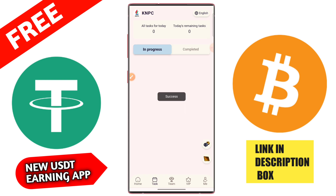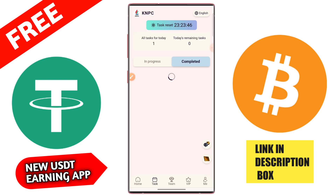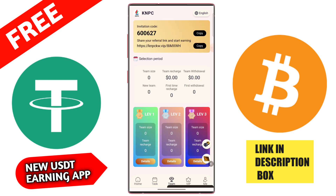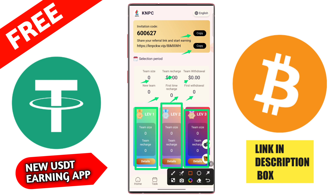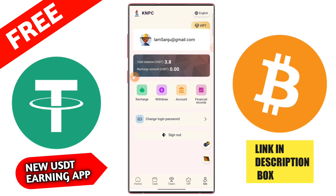Click here to complete today's task. You can check that after daily task completion you get 3.8 USD from this platform. In the team section, if you share this application with a friend and they recharge and upgrade their VIP level, you earn referral bonuses at level 1, 2, and 3, directly withdrawn to your wallet.